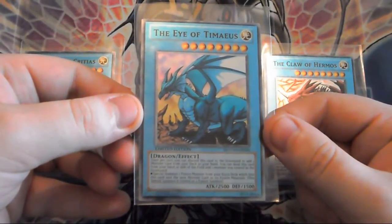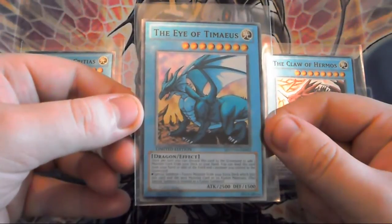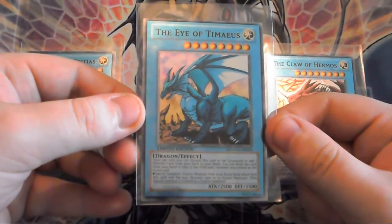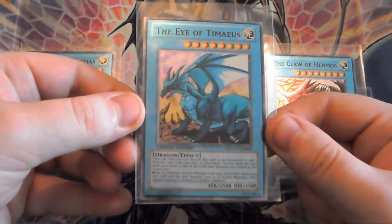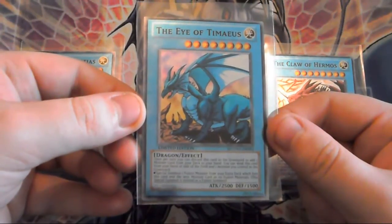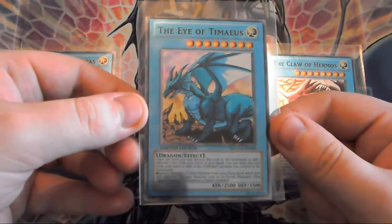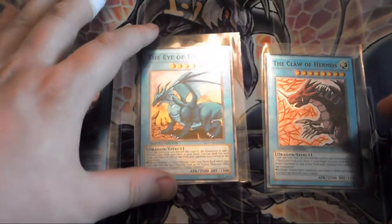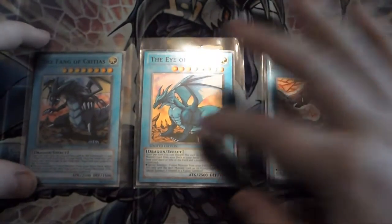Once per turn, you can discard this card to add one monster from your deck to your hand. You can send this card from your hand or side of the field and one monster you control to the graveyard to special summon one fusion monster from your extra deck which lists this card and the sent monster card as its fusion materials. This special summon is treated as a fusion summon. So again, very similar but instead of adding a trap you add a monster.